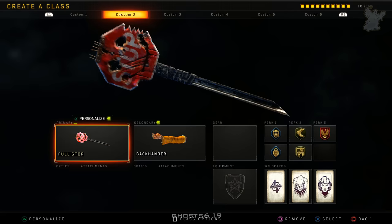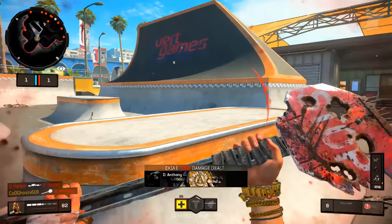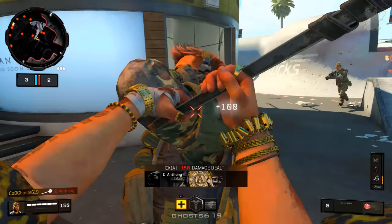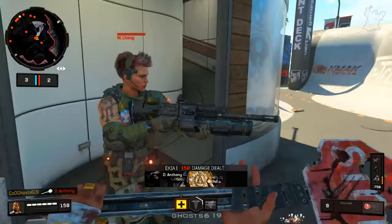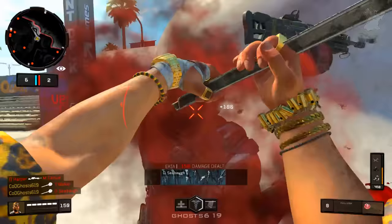Next up is a stop sign — yeah, a literal stop sign that you go slashing people with. It has a little face on it, which is pretty hilarious. It's definitely insane to see yourself running around with a stop sign. It just goes to show that the amount of ideas for melee weapons is literally endless.